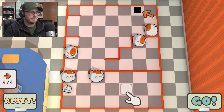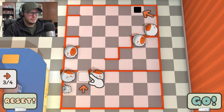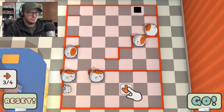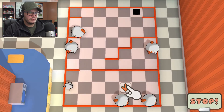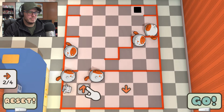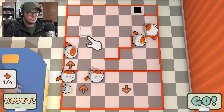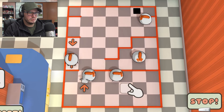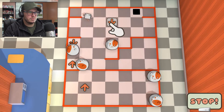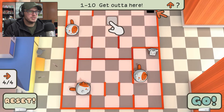Okay, beware of the cats — we'll try one more here. I'm just gonna let it roll and see what happens. Let's do down right here. A kitty got in there. This might be our last one here. Get rid of this one, and then just angle him down. Hey! One star! 1-10, get out of here.